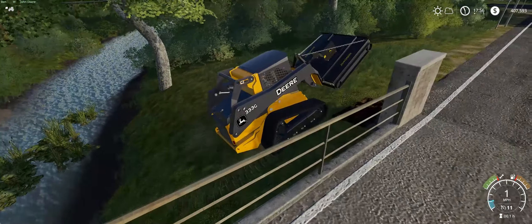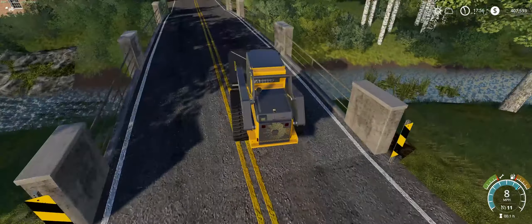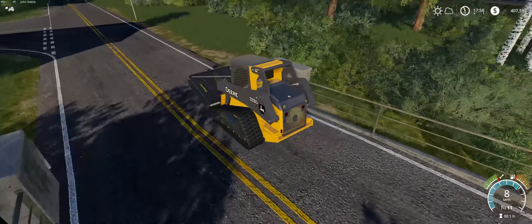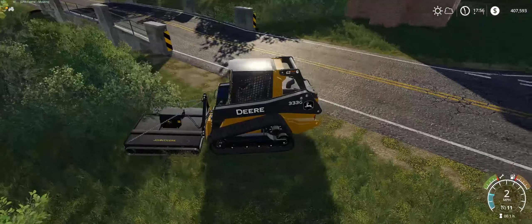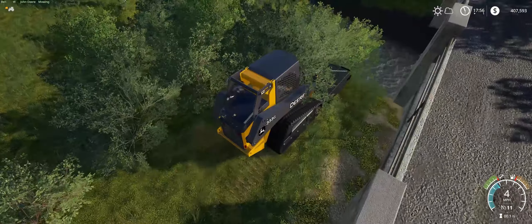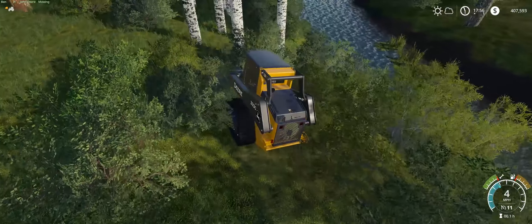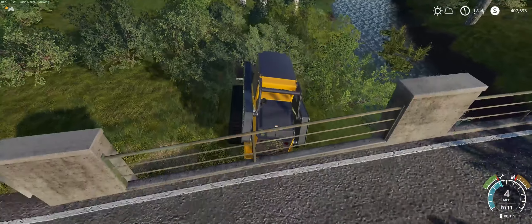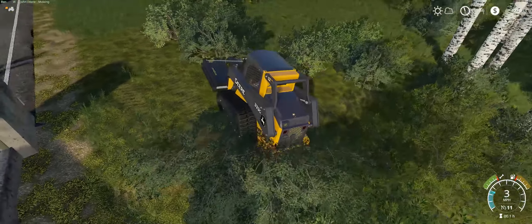There we go, looks good. Let's cross the bridge to the other side now. This thing doesn't have a strobe light. This is a lot steeper looking over here.